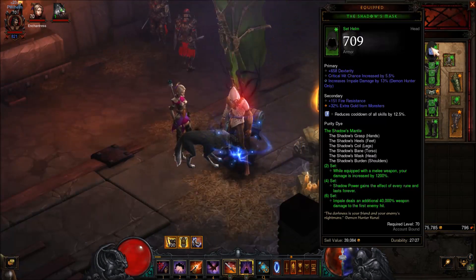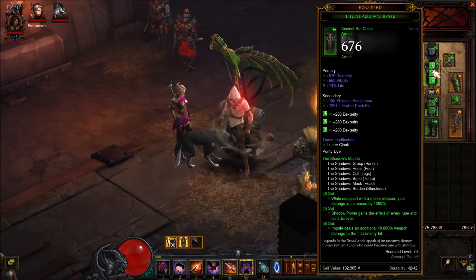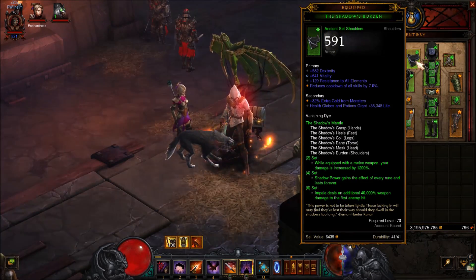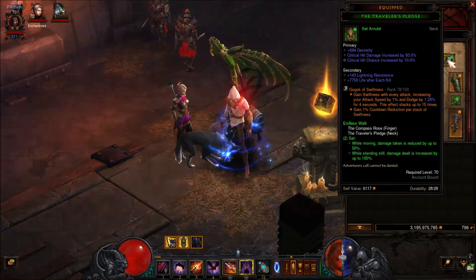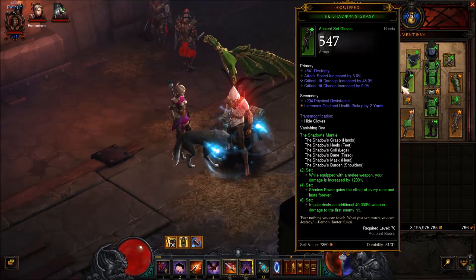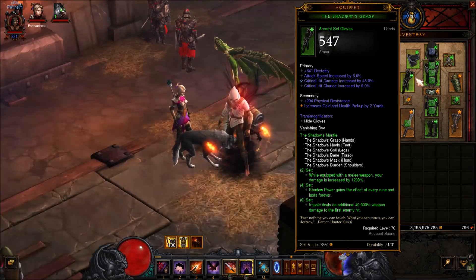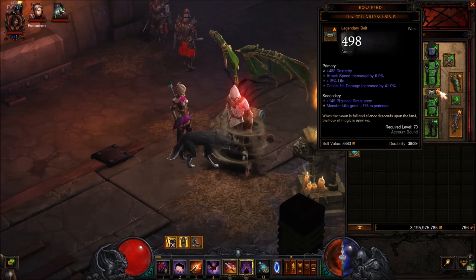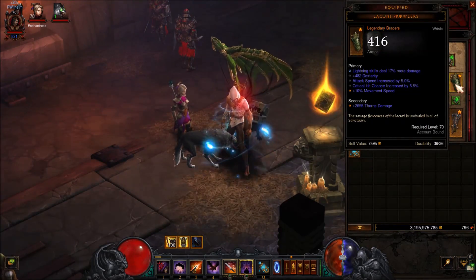For the stats. For your headgear: Dexterity, critical chance, and Impale damage. For your armor: Dexterity, critical chance, and Impale damage. For your shoulders: Dexterity, Vitality, all resist, and cooldown reduction. For your necklace: lightning damage, critical chance, and critical damage. For your gloves: Dexterity, attack speed, critical chance, and critical damage. For your belt: Dexterity, Vitality, attack speed, and critical chance. For your bracers: Dexterity, lightning damage, attack speed, critical chance, and Vitality.